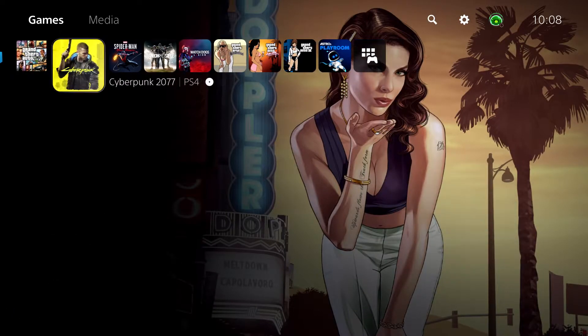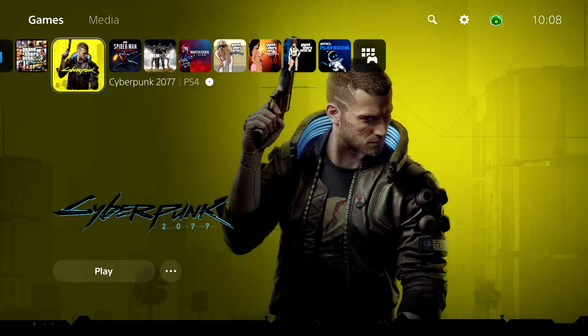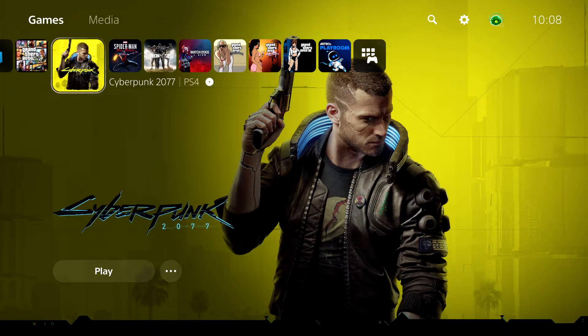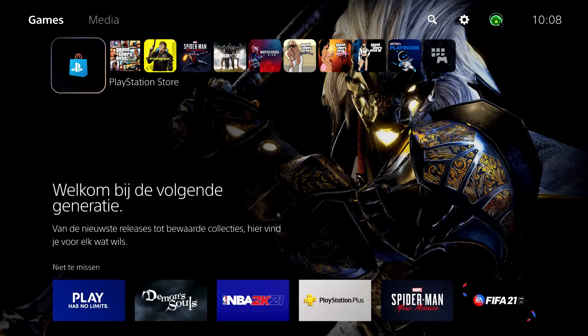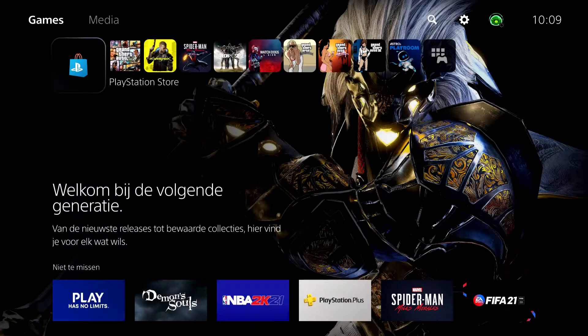Today I'm going to show you how you can customize your Control Center, or quick menu. To open it up, just press once on your PS5 button. If you want to come up to the home screen, just keep holding.